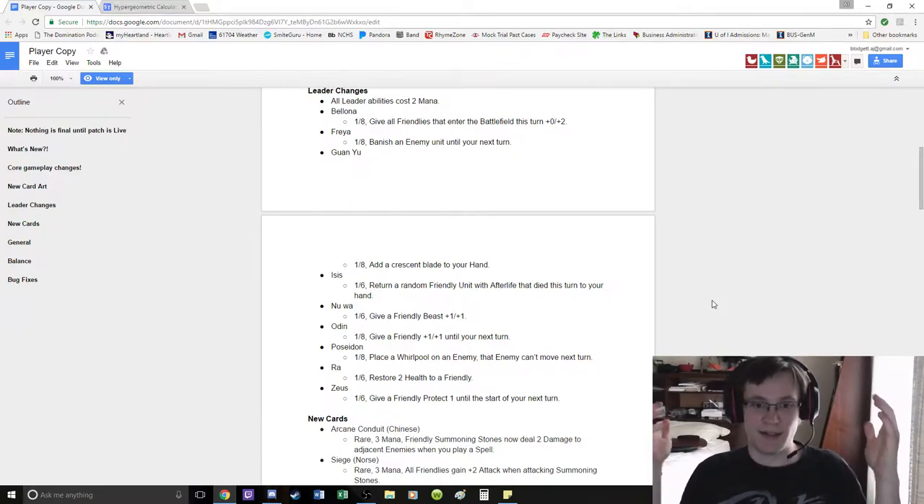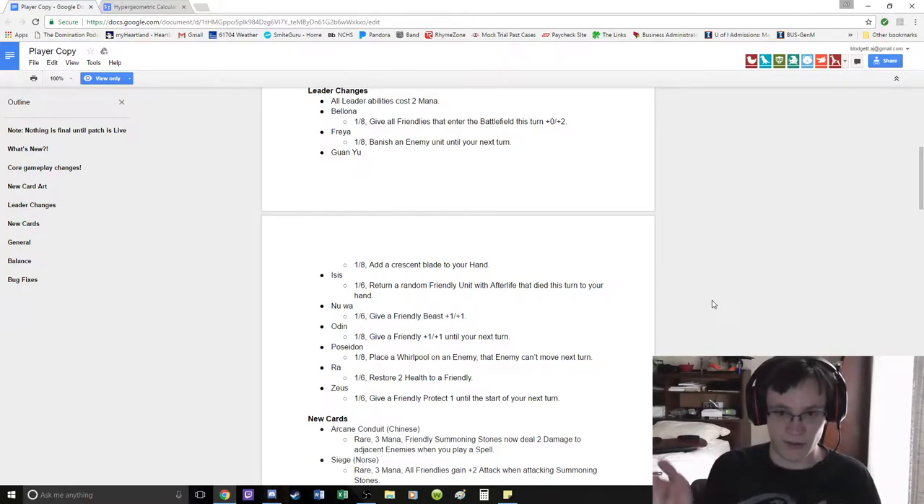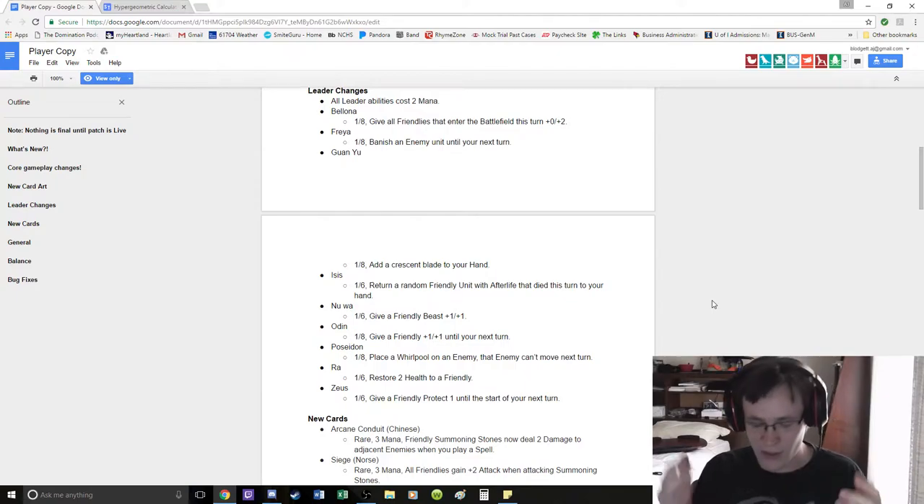This makes Isis the value control class in my opinion. Ra still has the healing, which means he technically wins Fatigue. But Isis' value is just insane, right? Because you get random friendly units with Afterlife. The problem with that is it's 2 mana do nothing.